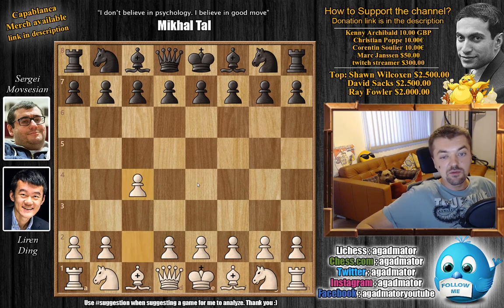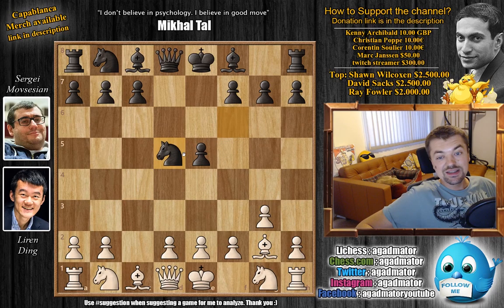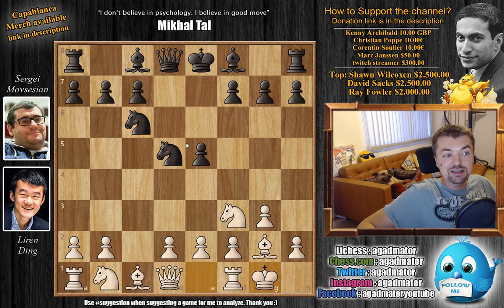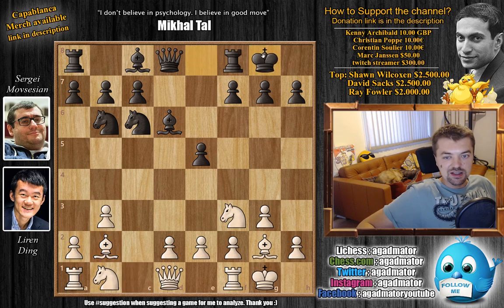Ding opens with c4, so the English is on the board. After e5, g3, knight to f6, bishop to g2, d5, c captures, knight captures, knight to f3, and now the other knight is developed with knight to c6. Ding castles and now knight back to b6. b3 — Ding prepares to fianchetto his dark square bishop — and now bishop to d6, developing, preparing to castle, also putting more defense on the e5 pawn. Bishop to b2, and now Movsesyan castles.